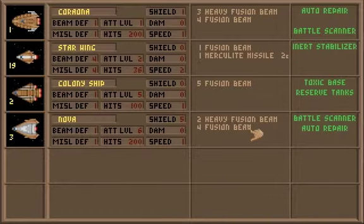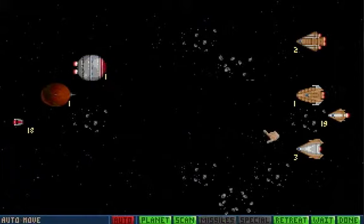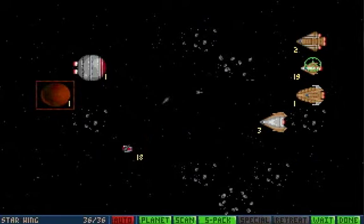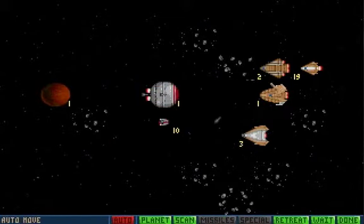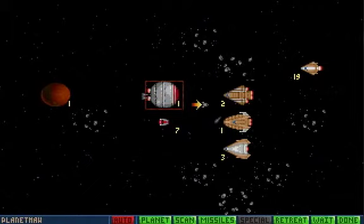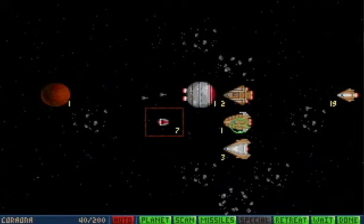The colony ships with their five fusion beams — not that much of a threat but an easy target since no repairs and only 100 hits. They have a shield of five and a shield of one. We will be focusing on these guys because they have greater damage output per ship. Start blasting these guys. 31 down.